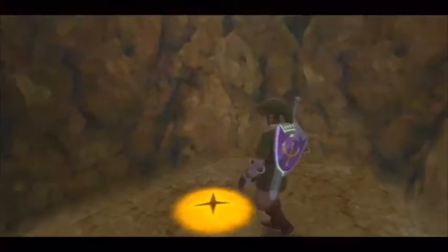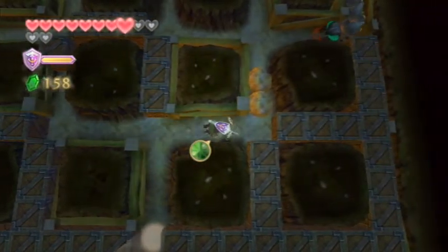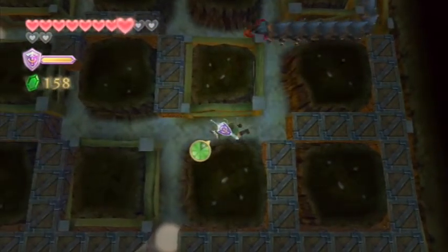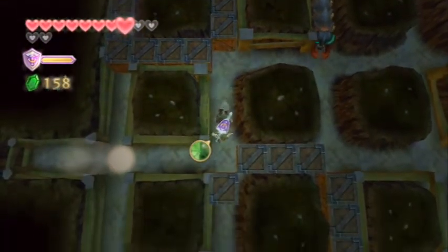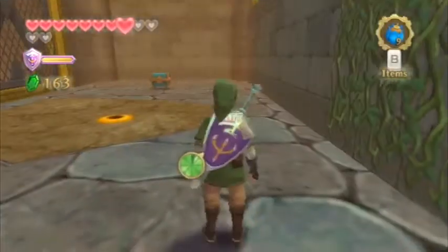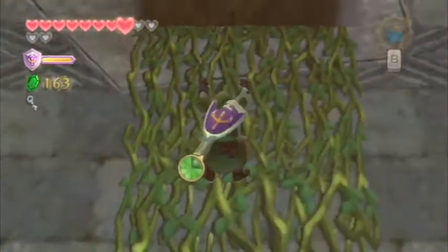It's another burrowing section because they love using the item they just gave us. I see a red rupee over there — I'll get it because you need money to upgrade stuff. This next enemy is annoying — not because he's hard but because you have to wait for him to reveal his weak spot, which is the ball at the end of him. Pretty much every Zelda game is a giant puzzle. I think it's a key — yes it is.